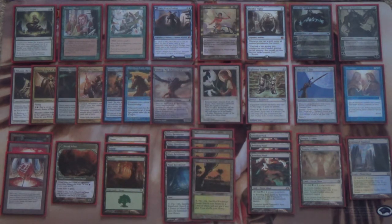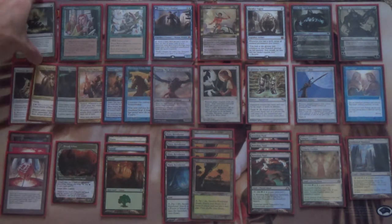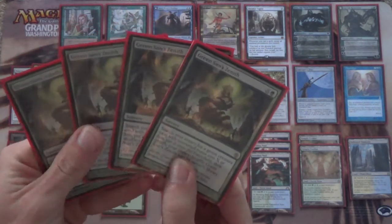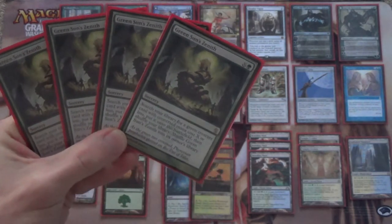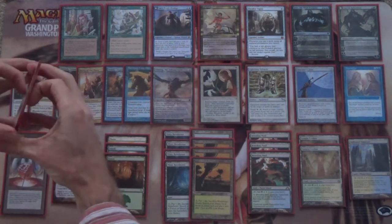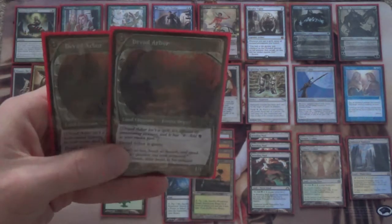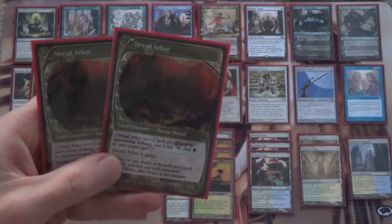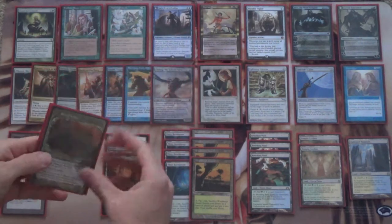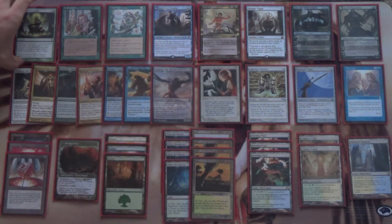We'll get to her in just a moment, but we're going to start off with, very simply, a ramp package. We have Green Sun's Zenith. This one will let us get any green creature out of our deck. It's good enough that it's banned in Modern, although I don't think it would be banned if it weren't for Dryad Arbor. It is a zero mana green creature — zero mana because it's a land. So on turn one, we go get a Dryad Arbor and it effectively ramps us. With another mana, we can get a Fyndhorn Elves, etc.